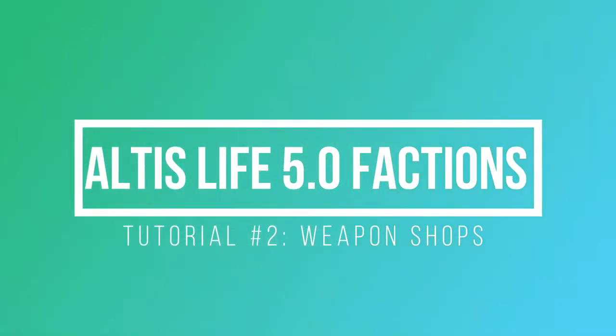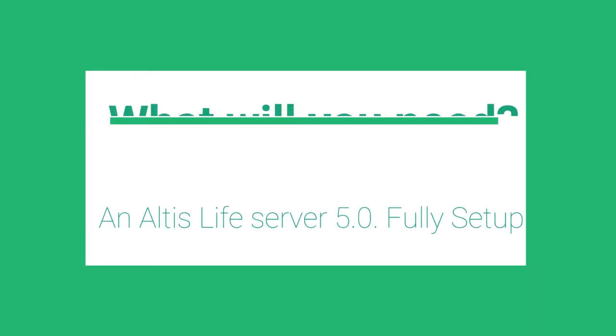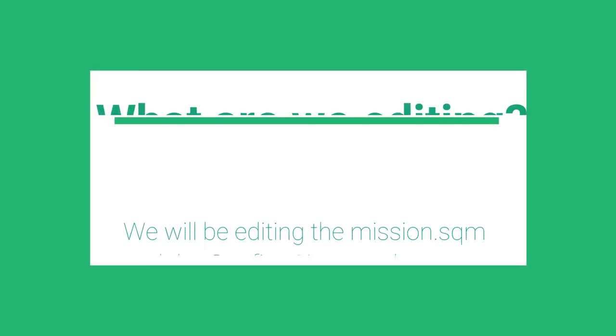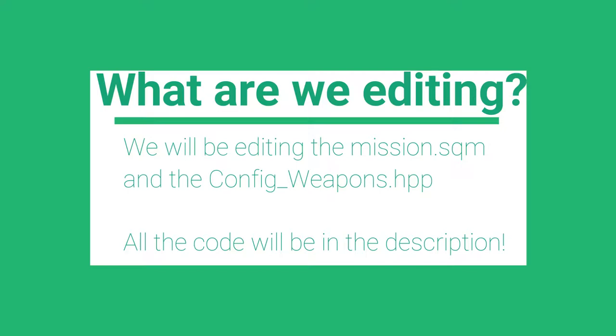So today I'll be showing you how to set up weapon shops in AltisLife 5.0. What you will need is an AltisLife 5.0 server fully set up, Notepad++, and Arma 3. The files we will be editing today are the mission.sqm file in Arma 3, config.cpp, or weapons.hpp.